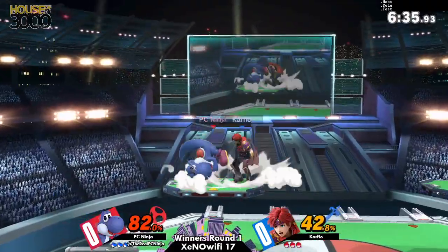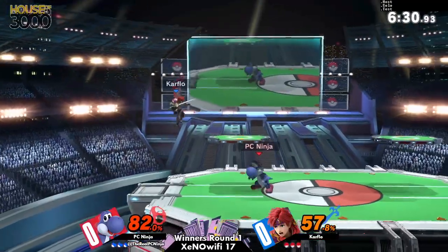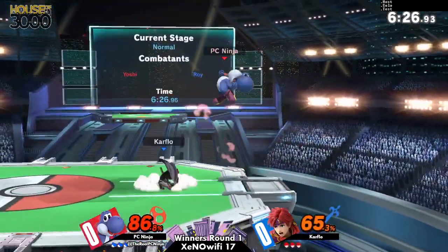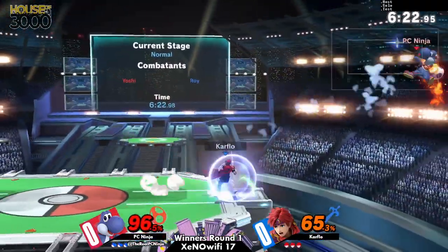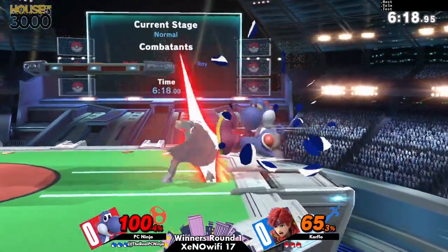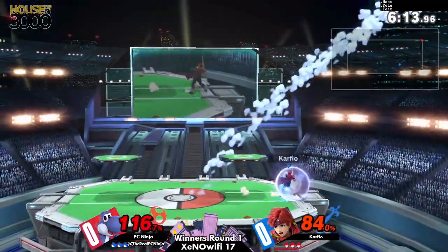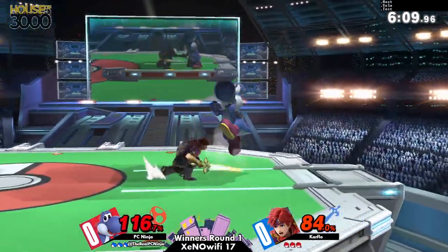Okay, we got Yoshi combos on lock. Easy 40%, but this time with the down air into the up tilt. You saw that — he was waiting for the neutral air dodge, but because of how good neutral air dodge is in this game, you can't punish it no matter how hard you try. Neutral air dodge has always been really good in every Smash game, and directional air dodge is really easy to miss in. The neutral air dodges are so good, especially on landing — you don't get that huge landing lag with neutral as you do with directional.